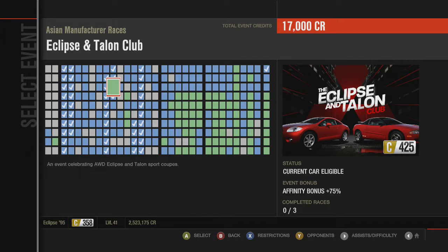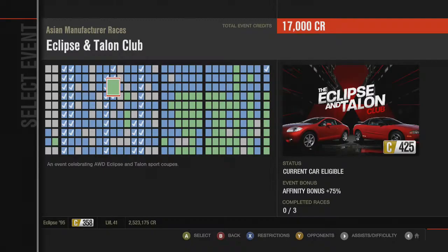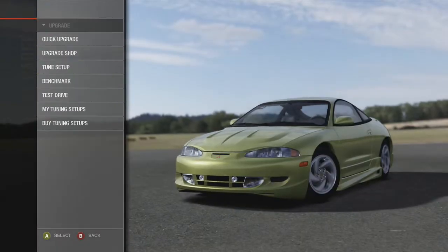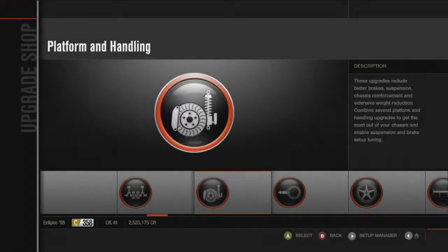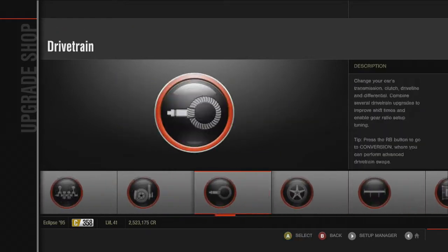Eclipse and Talon Club - an event celebrating all wheel drive Eclipse and Talon sports coupes. He wants me to upgrade the car. I think we'll put weight reduction in it because that's cheap. Unless I can engine swap an Evo engine into it - no I can, but it makes it B class, never mind.